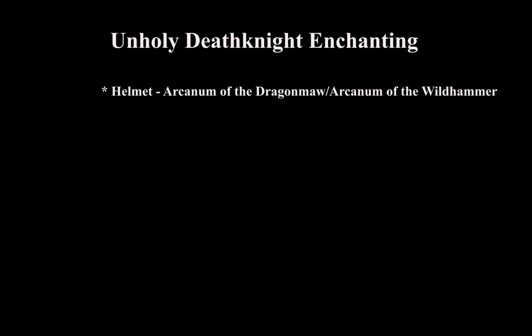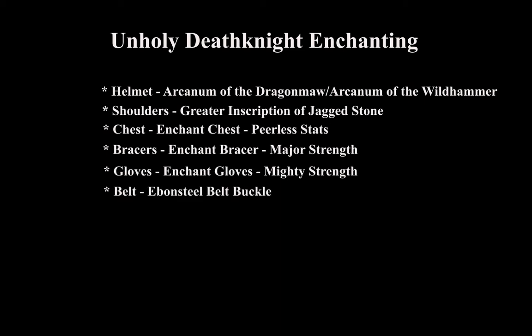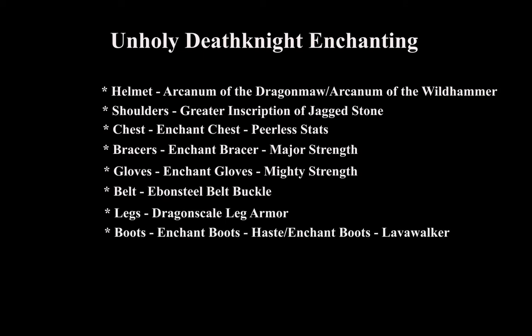Unholy death knight enchanting: Helmet — Arcanum of the Dragonmaw or Arcanum of the Wildhammer. Shoulders — Greater Inscription of Jagged Stone. Chest — Enchant Chest: Peerless Stats. Bracers — Enchant Bracer: Major Strength. Gloves — Enchant Gloves: Mighty Strength. Belt — Ebonsteel Belt Buckle. Legs — Dragonscale Leg Armor. Boots — Enchant Boots: Haste, or Enchant Boots: Lava Walker if raiding, as Lava Walker gives extra mastery and slight move speed to help avoid mechanics. Weapon — Rune of the Fallen Crusader.